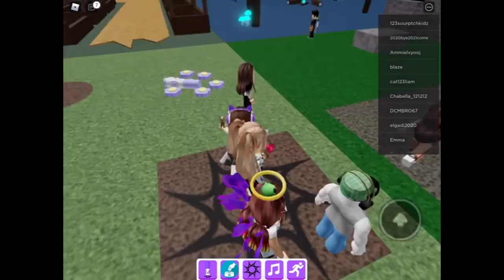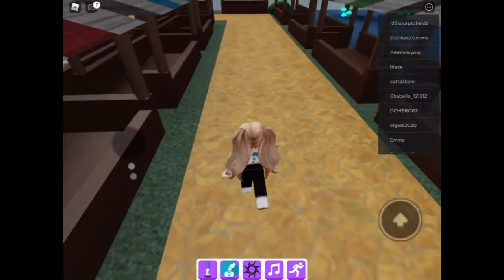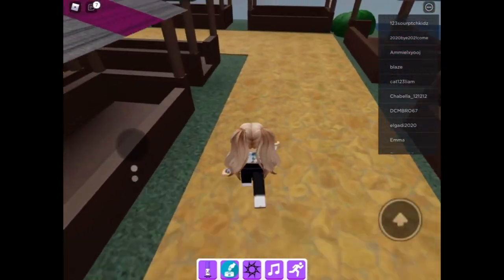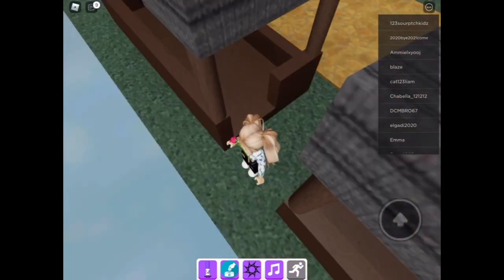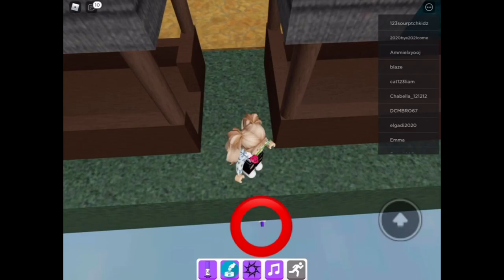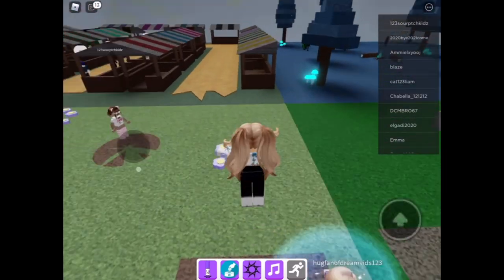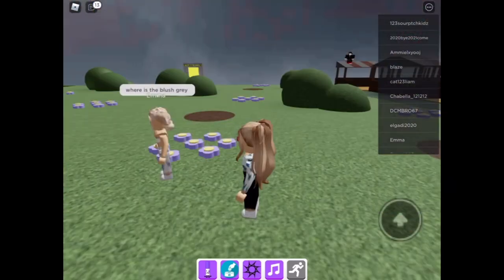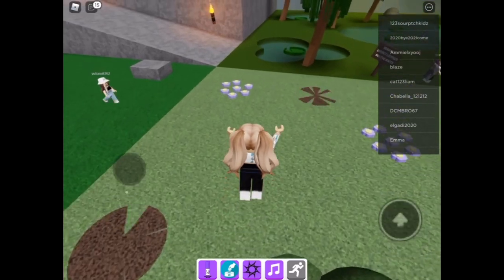Now I just showed you guys where the lily pad marker is. Now we're going to go find the BFTI marker. I would recommend turning your sprint off. You guys see it? And there you go — that's how you can get the BFTI marker. I didn't grab it because I already have it.